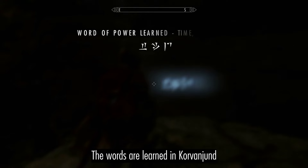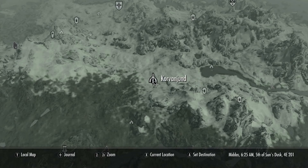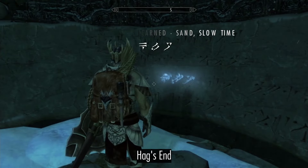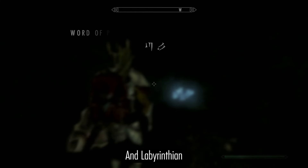The words for Slow Time are learned in Korvanjund, Hag's End, and Labyrinthian.